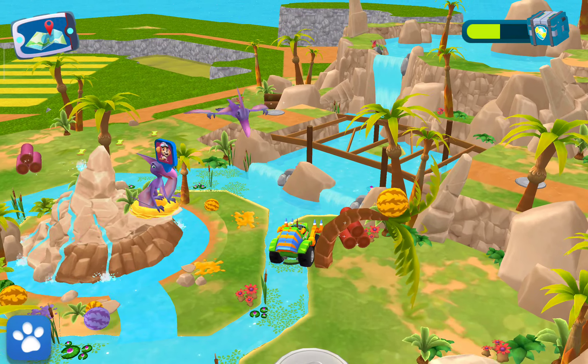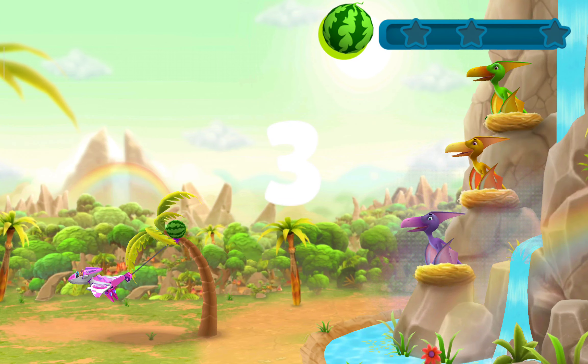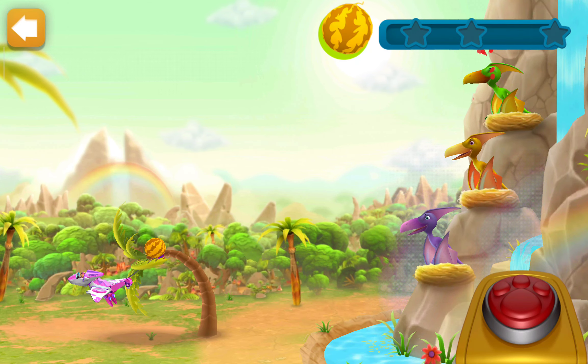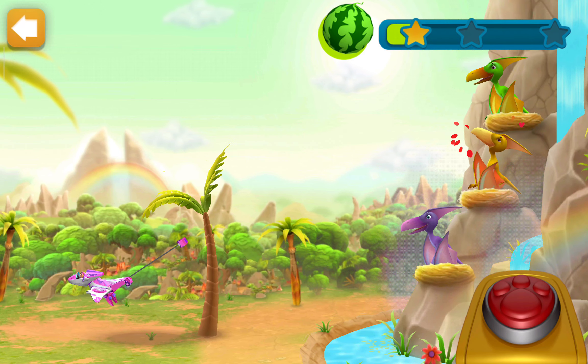The bridge is out — we'll need to fix it. See if you can find wooden logs and bring them back. Three, two, one, go! Tap to launch the fruits and try to feed the pterodactyls fruits of the same color — it's their favorite.